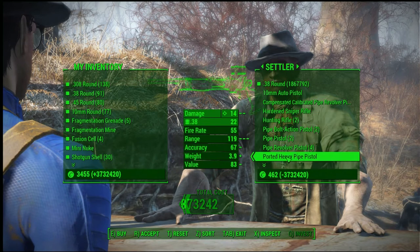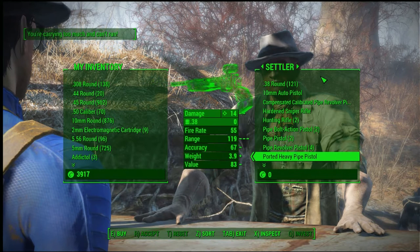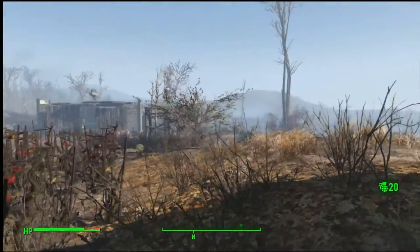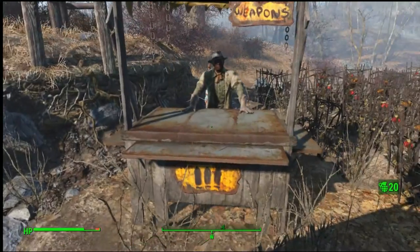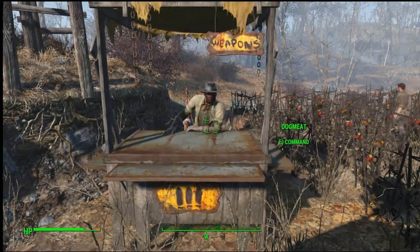Once you buy everything that you want, just confirm it. It'll say he doesn't have enough bottle caps and can't give you three point seven million, but you're going to get all his bottle caps and all the ammunition you just bought.